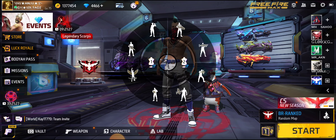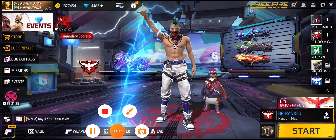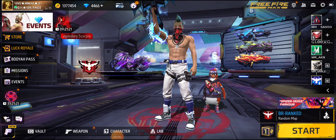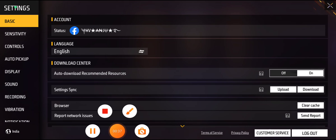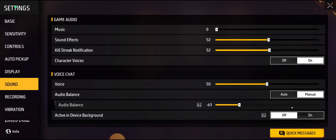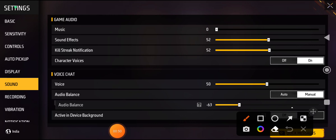This setting is shown in the video. First of all, you have to go to Settings in the game. Click on Game Settings, then after clicking on Sound, click on Sound.